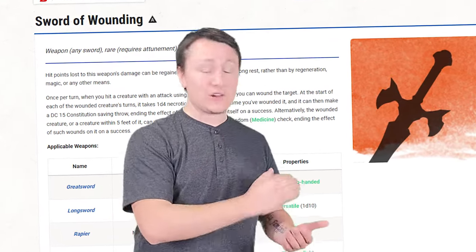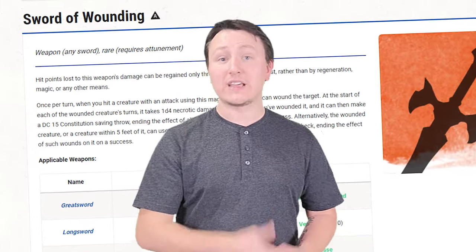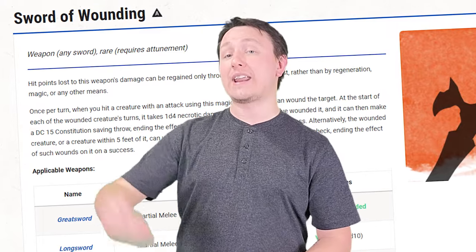Once per turn when you hit a creature with the sword, you can wound it. At the start of that creature's turn, they take 1d4 necrotic damage for each wound applied to it. Once the creature takes this damage, it makes a constitution saving throw with a DC of 15 to potentially end the effect. If they succeed, the wound closes and the extra damage stops; if they fail, the wound remains open dealing damage each round. The cool part is that the wounds stack, meaning multiple wounds increase the damage the creature takes — and the wound can be applied once per turn, not round, so you could theoretically apply two wounds in one round using an action and a reaction.